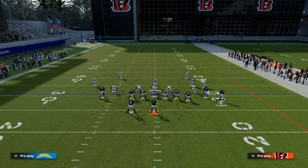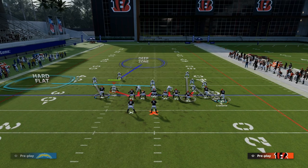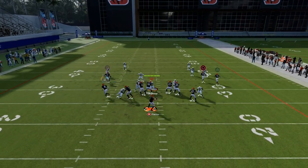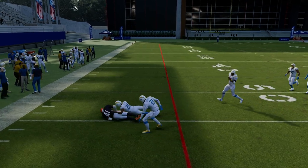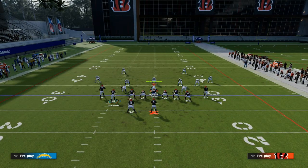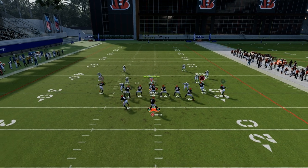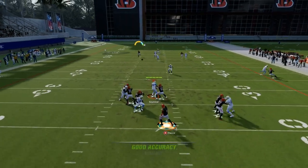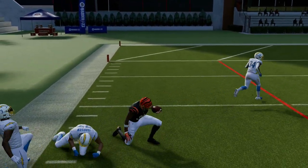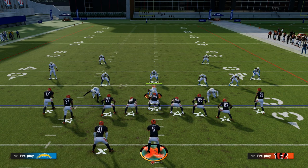If they try to take away the running back with their user and put a zone to try to take this away while still sending pressure, I can quick throw to the running back route — and a lot of times they're not going to guard it. This is one of my favorite plays in the game because of how well it attacks the middle of the field in a formation that's really good at attacking different pockets. If they're sitting in man coverage, that post route has a pretty good chance of being a touchdown. Thanks for watching — if you want my entire Tight Slots Halfback Week Offensive eBook, head to the description and join the Patreon.